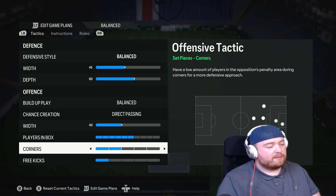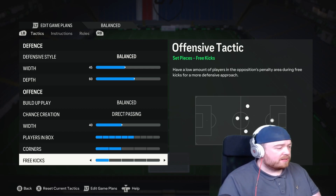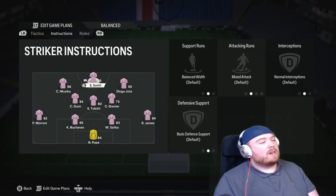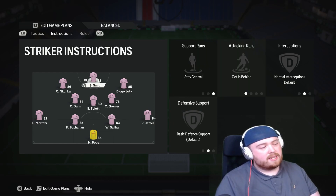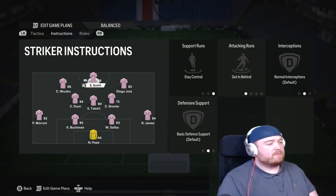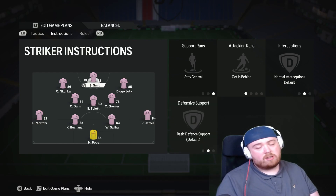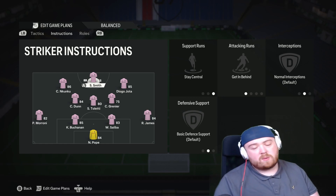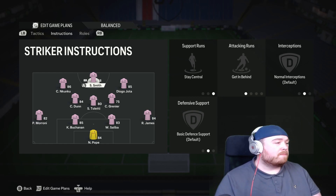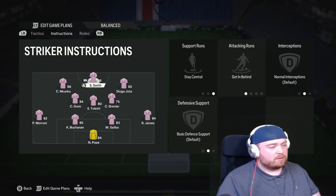Corners and free kicks is just personal preference. For me, I like to have two just so I don't get counter-attacked. Now my central striker will be on stay central and get in behind, because I want them making those in-behind runs, really trying to attack our opponents. You can have it on stay forward, but I find they end up being too far away from your midfielders — there ends up being a big gap and it can be quite hard to build up play. Whereas if you do stay central and get in behind, they drop a little bit deeper so you can link up with the midfielders. It just feels a lot more cohesive.